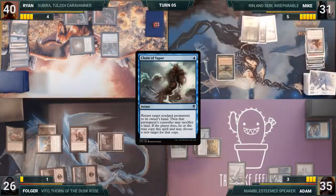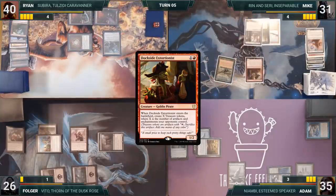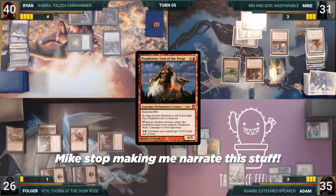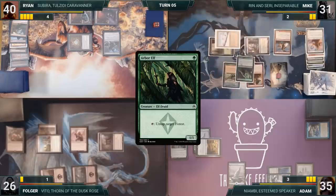Mike draws and in his first main phase adds two red through Carpet. He casts Dockside Extortionist — it enters and Mike creates six Treasures. He casts Purphoros, God of the Forge — or Purrferos, since this is a cat-themed deck. Mike casts an Arbor Elf; it enters, Purphoros triggers, and Mike's opponents take two. Mike passes.